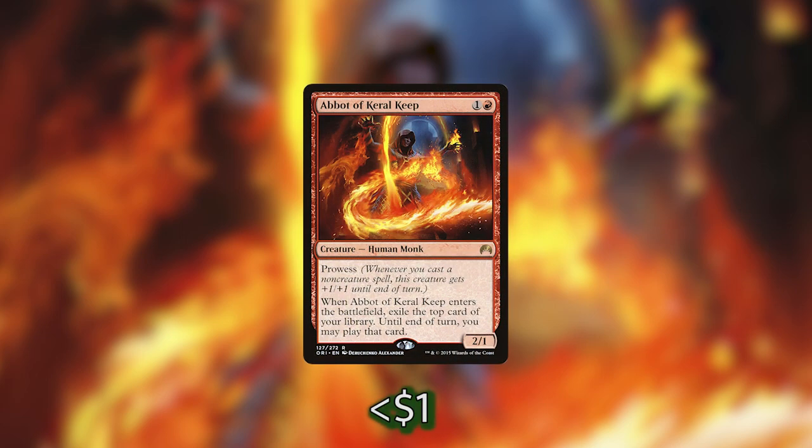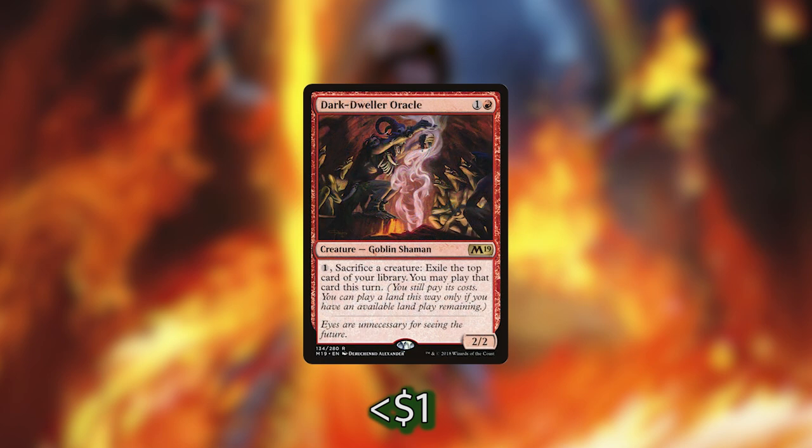In addition to exiling cards from our opponents' libraries, we've got lots of ways of exiling cards from our own library. Let's start with Abbot of Keral Keep — when it ETBs, exile the top card of our library and until end of turn we can play it. Dark-Dweller Oracle has a very similar ability, but instead of triggering on ETB, we can sacrifice a creature and pay one mana to exile the top card of our library and play it this turn. We've got Dream Devourer, which is really interesting in this deck.